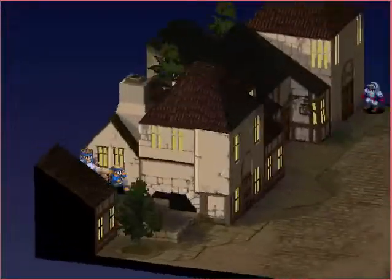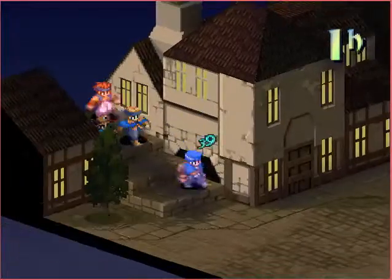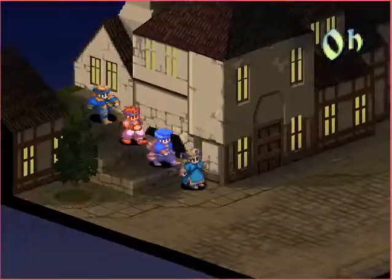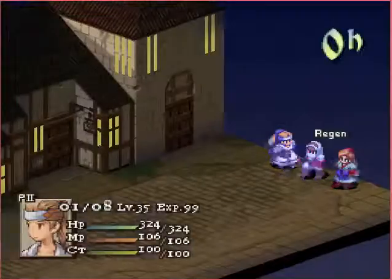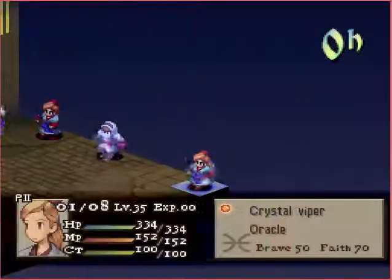Welcome back to round two, everybody. In round one, once the damage started piling on for Anima Zero, Ruroni Elmdor just couldn't come back from it. We'll see if round two is any different — this is a much larger map, so the teams will have time to set up and prepare.